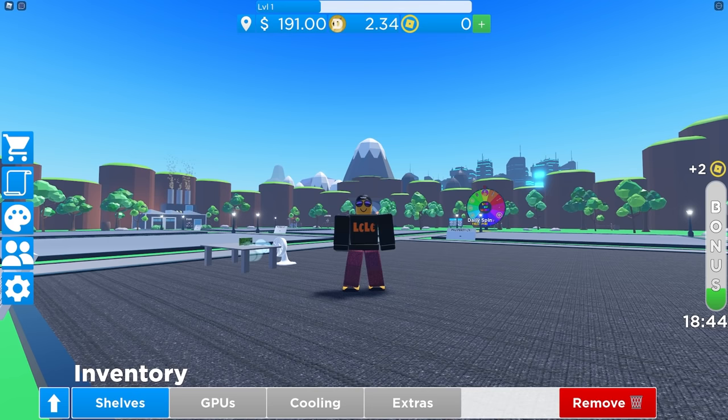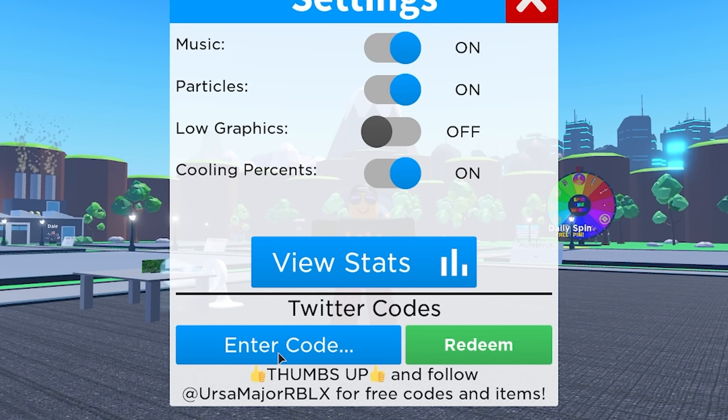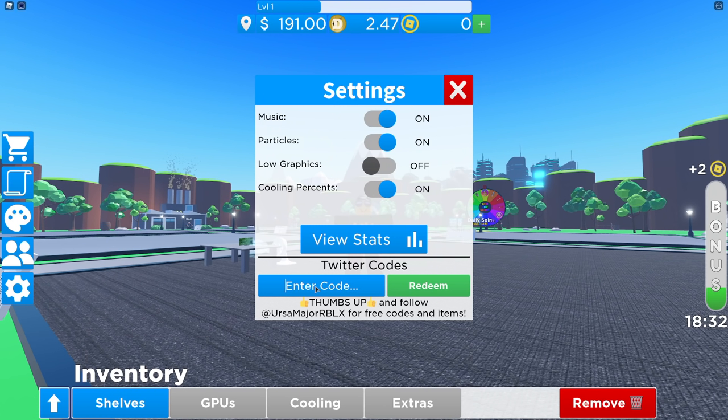Tip 3. Codes. These are all the codes I've used so far. They do change, so I recommend following Ursa Major Roblox on Twitter. The first code is always going to work — it's called Free Fan and you're going to need it. I'll show you how cooling works later. There are lots of other codes and they change over time with each update. I will leave all the latest codes in the comments below, so if you're watching this in the future, make sure you check the comments for any more codes.